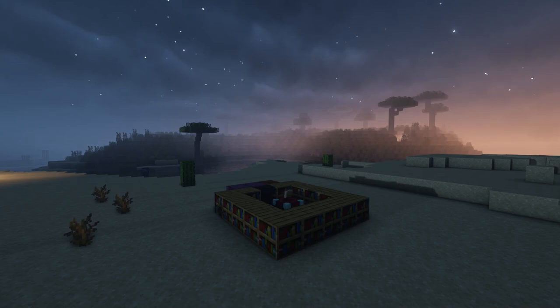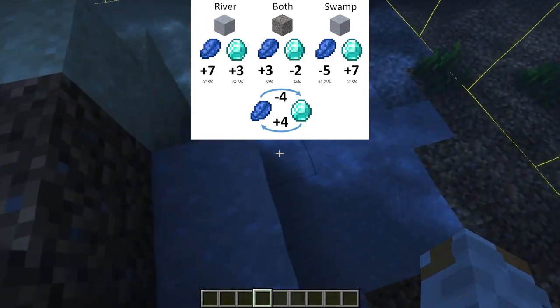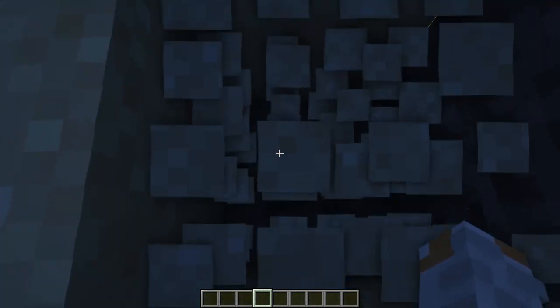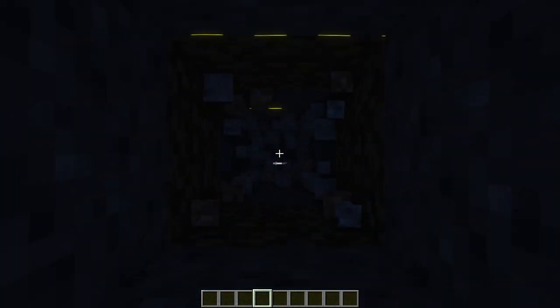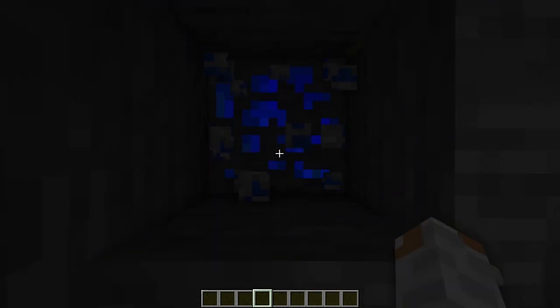Back in the overworld you first want to enchant your items, so you need lapis. The easiest way to get it is to apply the well-known bowland dig-down: find the center of a clay patch in a river, face positive Z direction, go 7 blocks forward, dig down from there and you should find lapis most of the time. Check the AA guide linked in the description for more information.